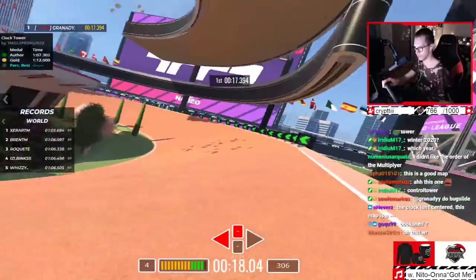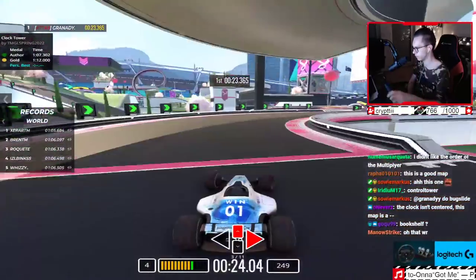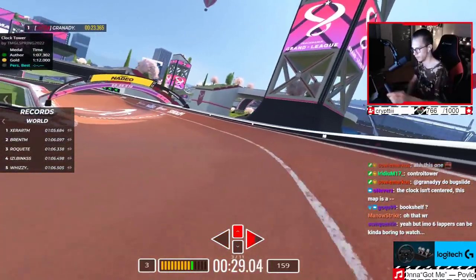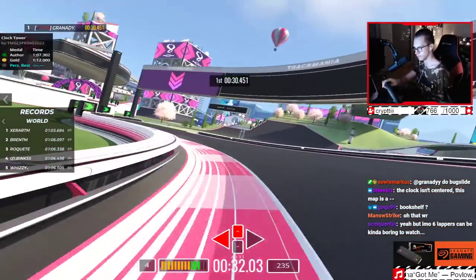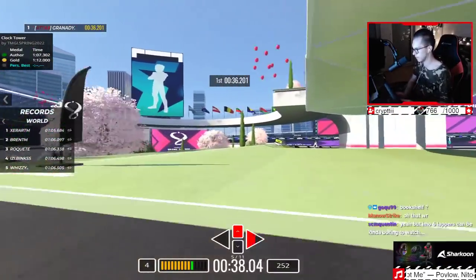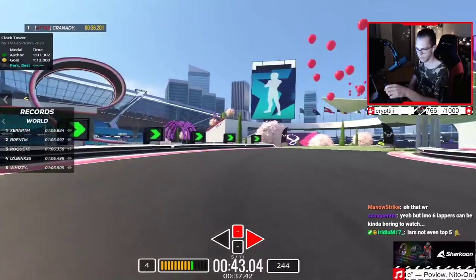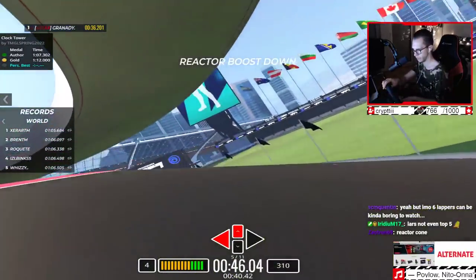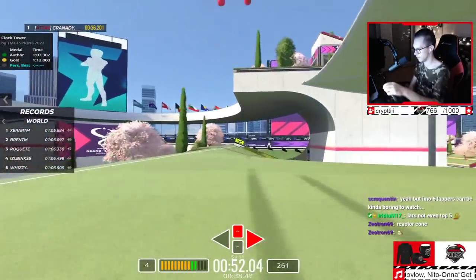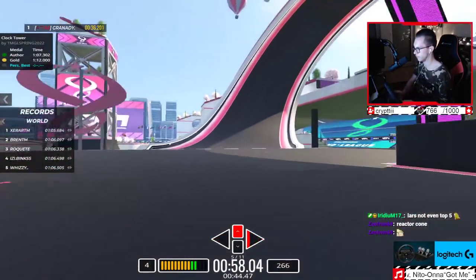Okay, that was a small slide. Bottom exit. Where to go, where to go. Oh, that's a very tight entry. Seems good so far, to be honest. That's not the right line. Do backslide. Those outside bank turns are always so tricky. Looping. Somehow survived.